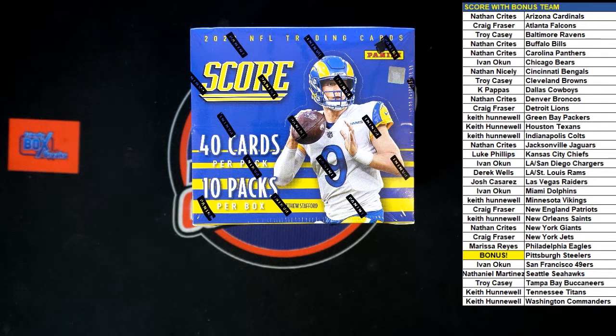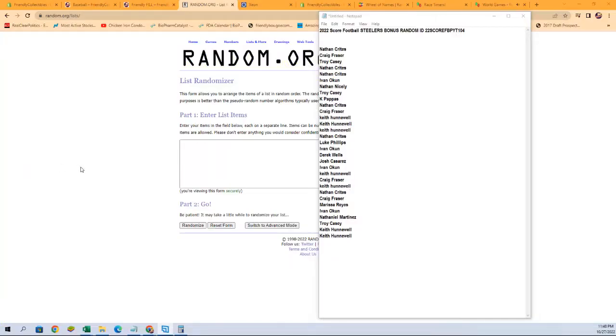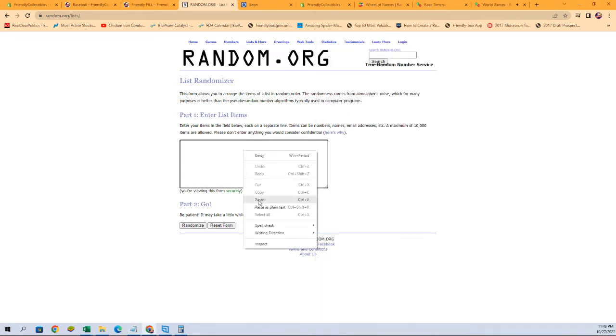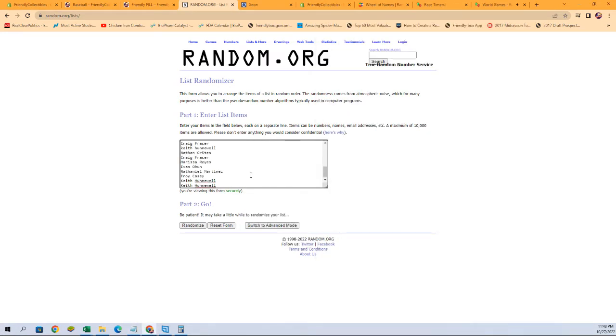Here we go — it's 2022 Score Football Pick Your Team, Box 104. The only thing we need to do now is take our owner names and random them seven times to determine who's going to be getting the Steelers in this break, because the Steelers are a bonus team. Going to grab all our owner names right here and copy and paste them in.